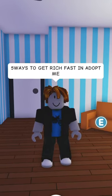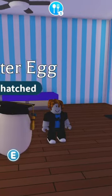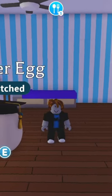Here are five ways to get rich fast in Adopt Me. Step one, you're always gonna wanna play as a baby. This will get you double the tasks by raising yourself and a pet.